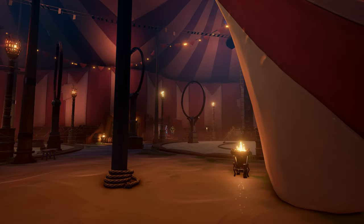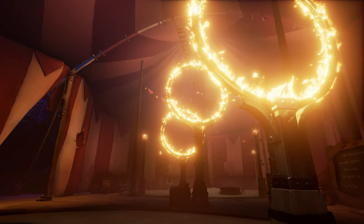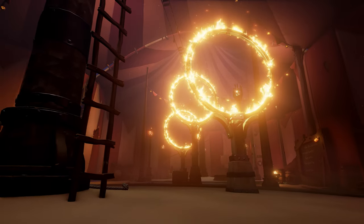When you step into the circus, the music starts. You can hear the brothers arguing, there's a subtle crackle of the flames and the flaming hoops going. All of those kinds of extra little details that weren't in the original games — we've really wanted to bring that to life in this experience.